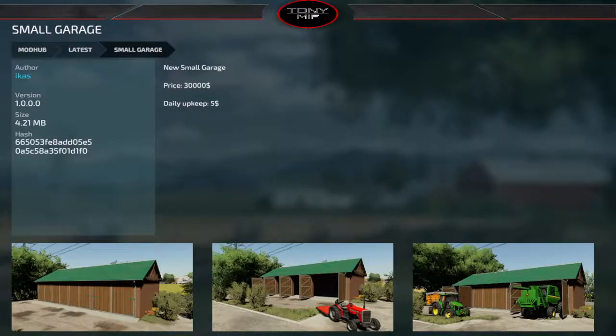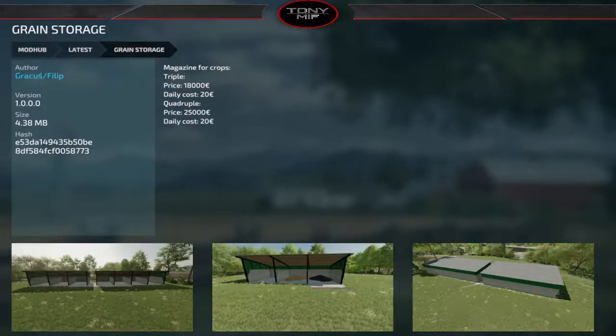There's a small garage for $30,000 — a neat look with a few different doors. You can fit reasonably sized equipment in there, nothing too big, but it's a nice-looking small garage. For grain storage, you've got a three-bay at $18,000 and a four-bay at $25,000 — a good-looking building where you can store crops or park your vehicles.